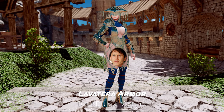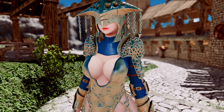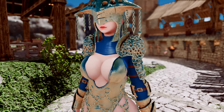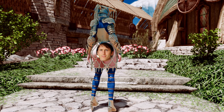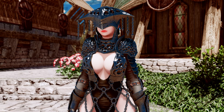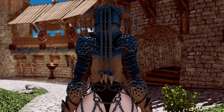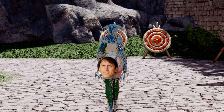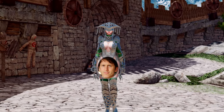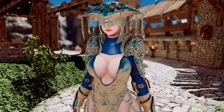Next up is Lavaterra Armor. This mod adds a modular female armor set suitable for Daedric worshippers or travelers in Solstheim. It supports three BA and UBE bodies as well as heel sounds. The helmet and chain skirt feature SMP physics, providing more realistic movement while enhancing the character's body lines. Overall, the design is excellent and it is currently listed as a hot mod on Nexus — if you get the chance, you should definitely try it out.